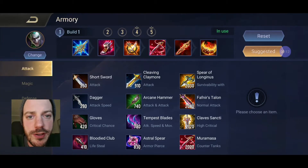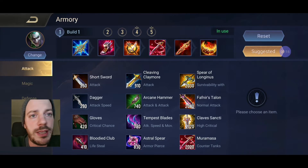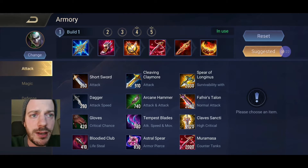You guys know the drill - first we are going to flip through my armory section. That means we are going to take a look at the items, the arcana and the enchantments. As you can see, this looks a lot like any other AD carry build.